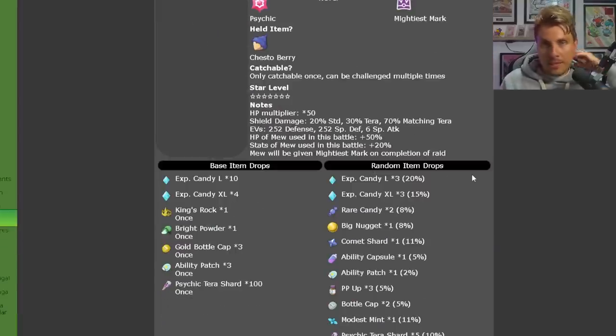The item drops are absolutely ridiculous to match how strong this raid is. You're going to get a lot of large and XL candies, the King's Rock item, Bright Powder, 3 Bottle Caps, 3 Ability Capsules, and 100 Psychic Tera Shards — making it a really good raid for farming those shards. Additional random drops include rare candies, big nuggets, comet shards, ability patches, EP ups, Modest nature mints, and more Psychic Tera Shards.